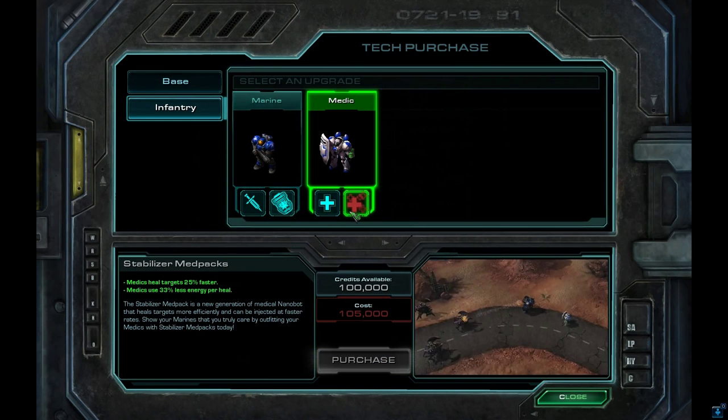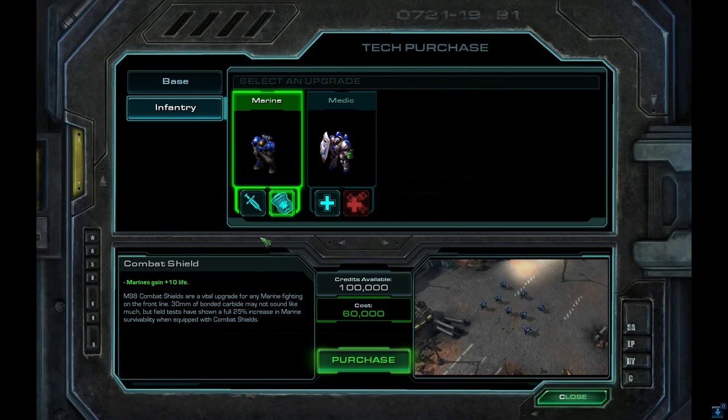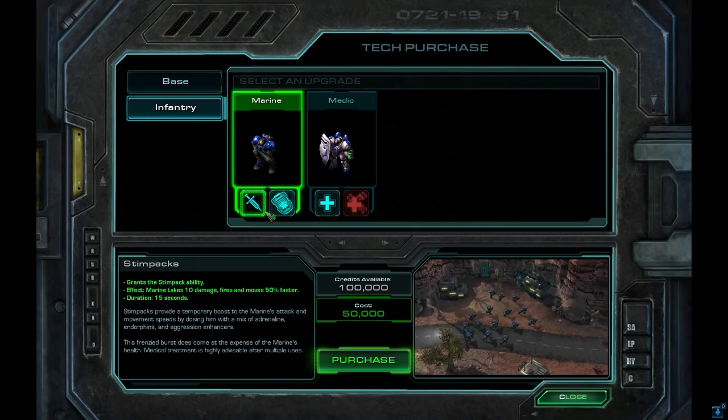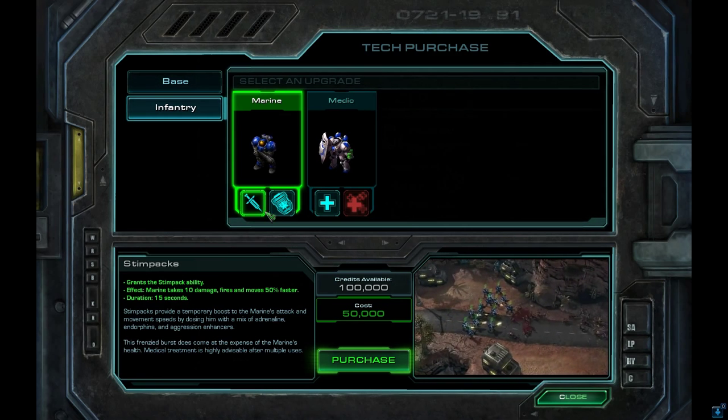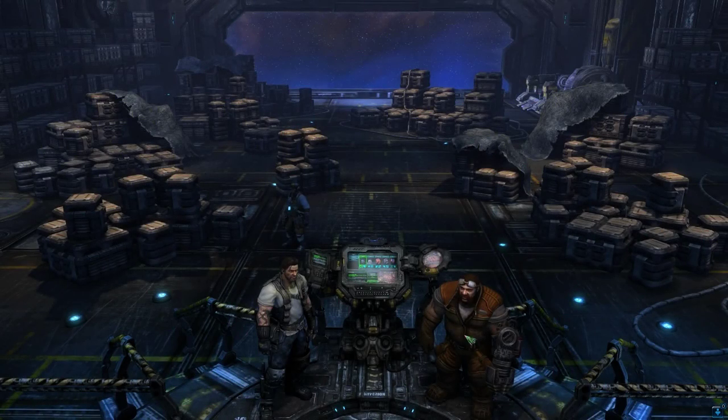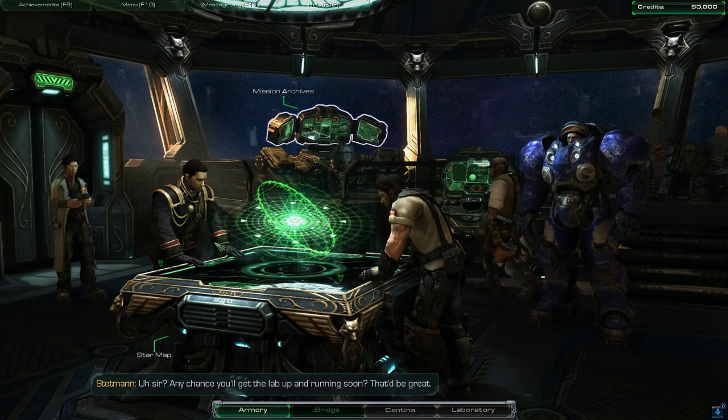You can get the medic upgrade later - they heal 25% faster and use less energy - but depending on your situation if you like building infantry a lot it may be worth it. Combat Shield and Stim Pack are both must-haves in this campaign. However, we're going with Stim Pack first because of the bonuses it gives. Ten extra life is pretty good, so yeah, we've got Stim Pack.